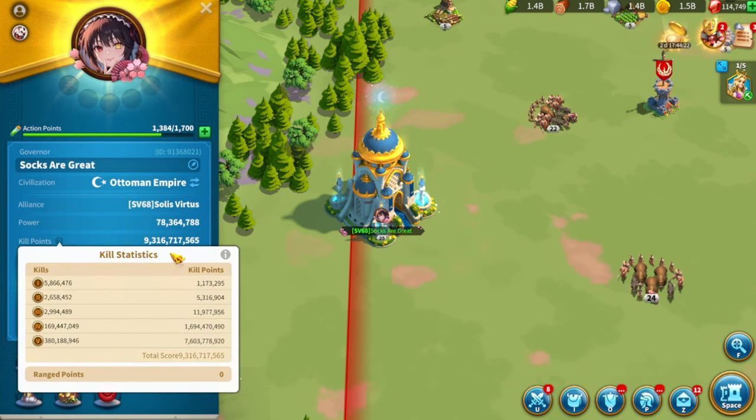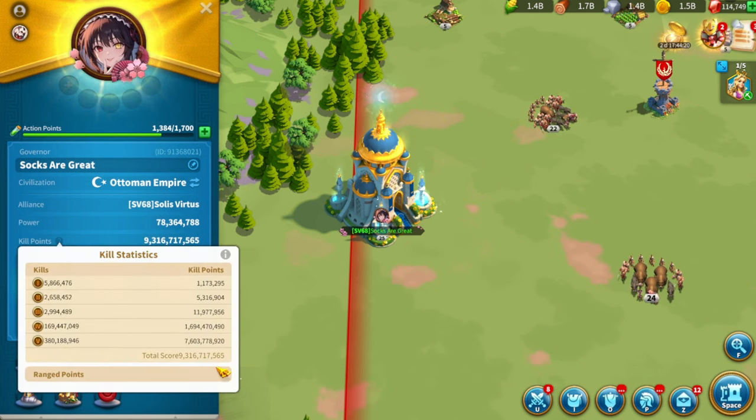My kill points are currently at 9.3 billion kill points, and as you can see I have a pretty good ratio of T4 to T5 kills — about two to one. That's ideally where you want to be, or higher, in terms of your T5 ratio.